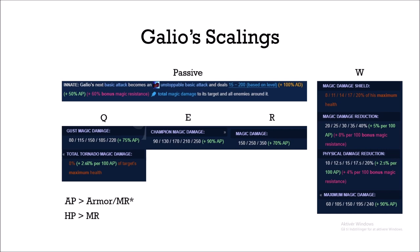So we need items that are primarily focused on AP and HP. We also need to think about items that complement Galio's kit, notably his W, which slows himself when he uses it — which means we need some way to make sure we can land our W. This is exactly where Spellbinder comes in.